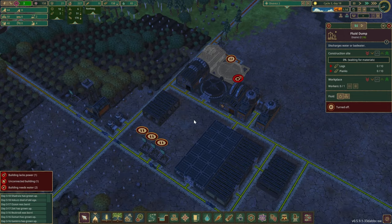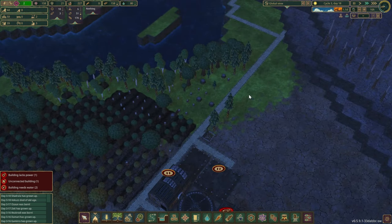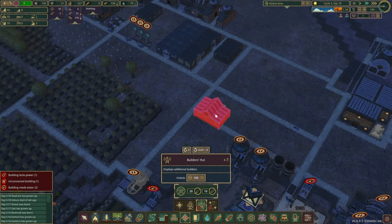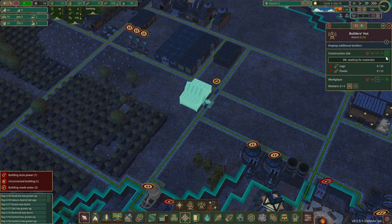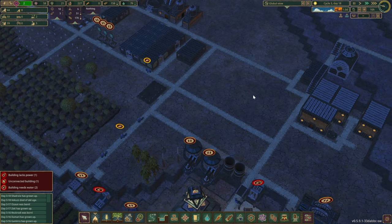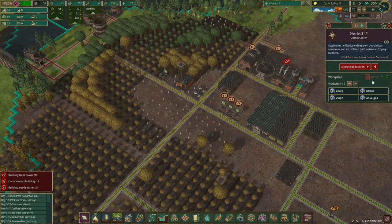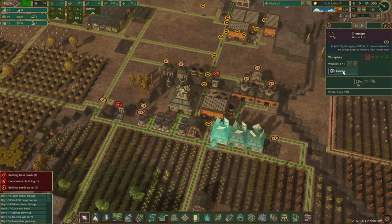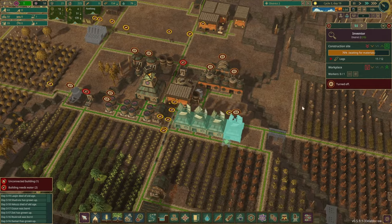We don't have planks, so let's pause the gear production. We've got five spare beavers though. Things need to be constructed a little bit quicker, so let's do a builder's hut right about here — highest priority because we have the spare beavers right now. The one over here should be the lowest priority.